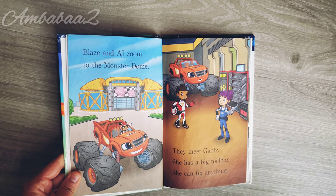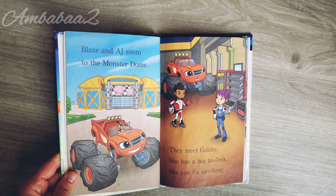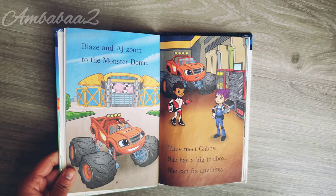Blaze and AJ zoom to the monster dome. They meet Gabby. She has a big toolbox. She can fix anything.